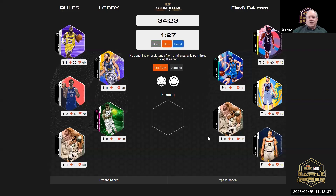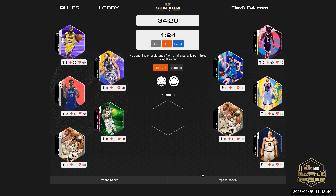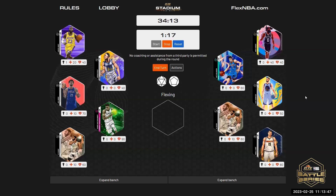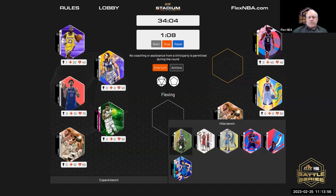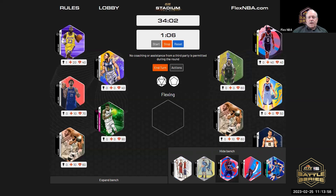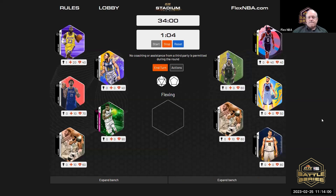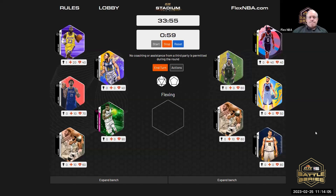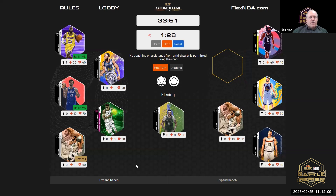John gets a substitution. Would you like to substitute? Yes. Would you like to bench first? I would like to bench Harden and put in Bobby Portis — bench, activate. Who would you like to flex with? I have to flex with Bobby right now in order to start his first trigger, yes. I will do that. Steven, defend with PJ Tucker.